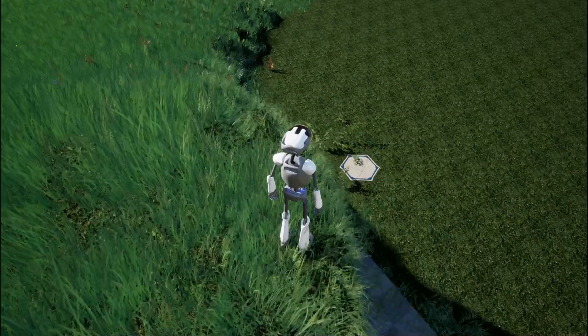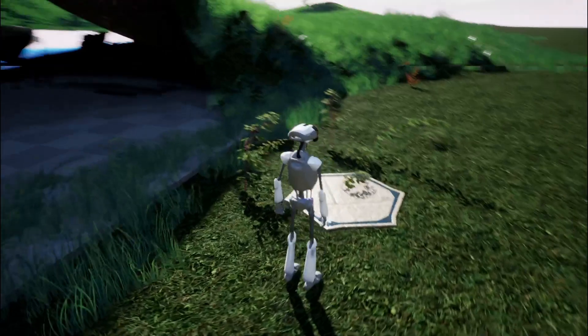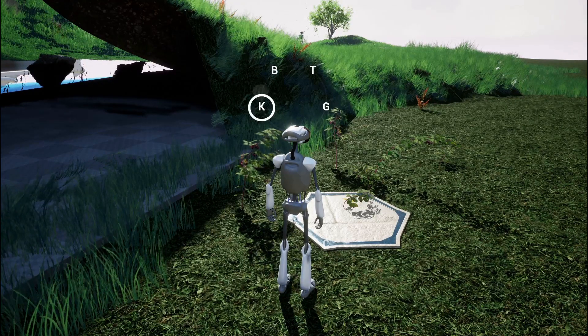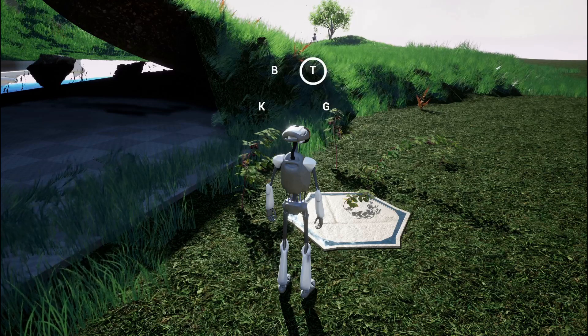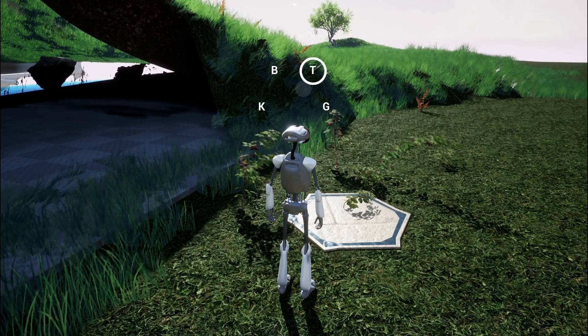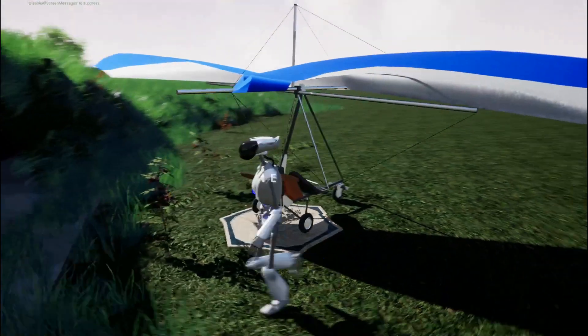Down there at the cave entrance you have this third pod, which is not accessible in spectator mode, but you can walk to it. Here you have the option to also spawn trikes. This is the placeholder — you can spawn all the other things too, but the trike is the main thing here.